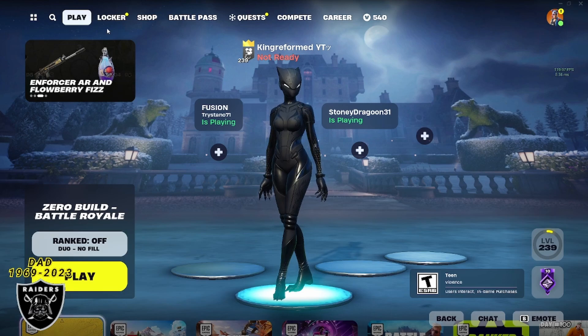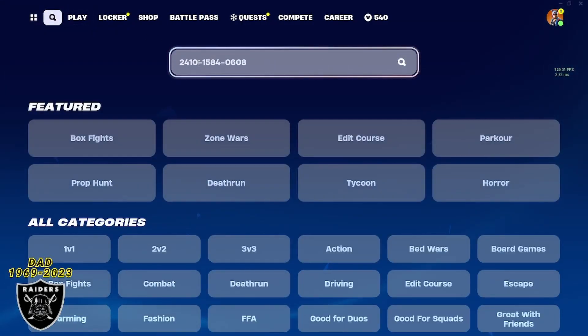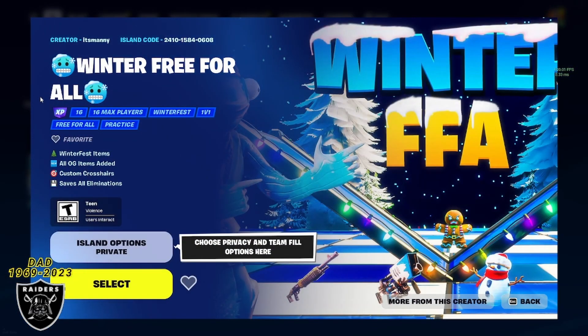We're going to jump right into it so you don't waste any time. Open up the map and paste in the code 2410-1584-0608. When you type that in correctly you should see the Winter Free for All map. As long as you open up and see the purple XP sticker is still here, you are good to go. Change it to a private game and then jump right in.